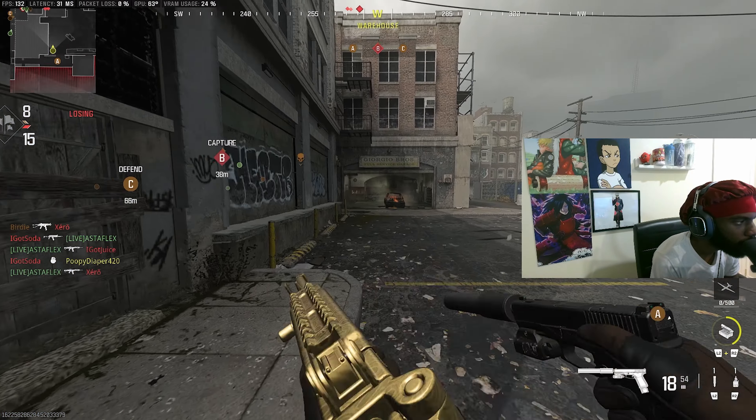We're using the long barrel, which gives you bullet velocity, range, and recoil control. Now, this gun does have a lot of recoil, so because we're building it fast we have to add an underbarrel. We threw on the Phantom Five Handstop, which gives sprint-to-fire speed, ADS speed, and recoil control all in one. This is the go-to underbarrel for your SMGs if you want sprint-to-fire, ADS speed, and recoil control. The only thing it reduces is horizontal recoil, but this gun has a lot of vertical recoil, so it's perfect.